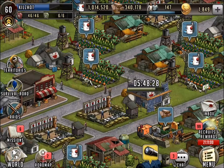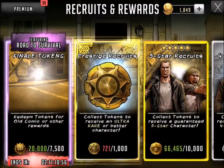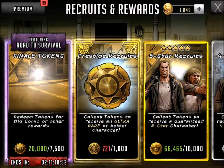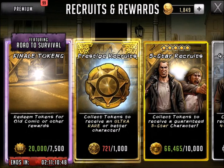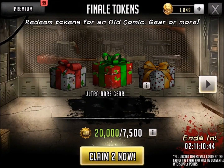I'm just claiming everything I can possibly grab. So let's go ahead and take a quick look at what we can pull. As I said before, 7,500 of the finale tokens. I can do two of these pulls — let's just do it right here, right now, and see if we can't walk away with something like a comic book.